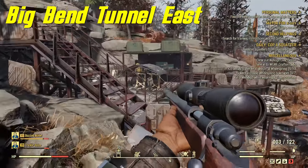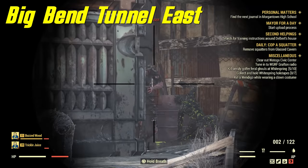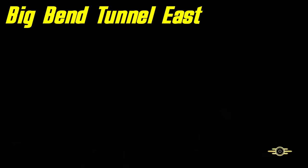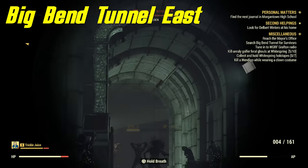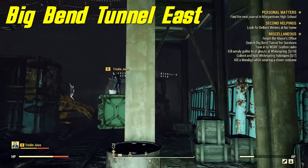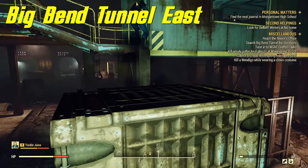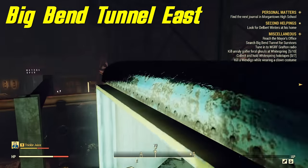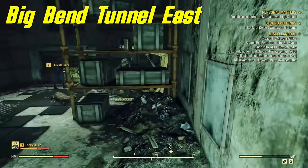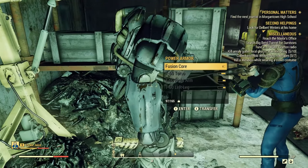Next spot is Big Bend Tunnel East. The first set of power armor is right outside the tunnel entrance, with about five scorched including a scorched warrior. Farm them for ammo and weapons, then claim the armor if it's there. Go into the tunnel and follow the tracks to a big open area. There are locked doors but you don't need a key — just parkour up the boxes, across the tractor, and onto the catwalk. Head down into the storage area with shelves and boxes and you'll find a set of power armor on a power armor stand next to a generator.